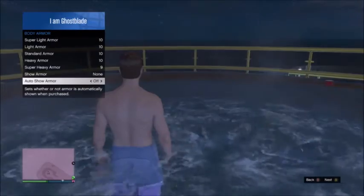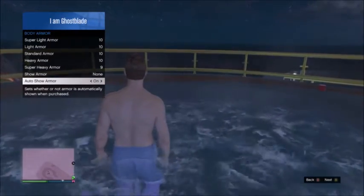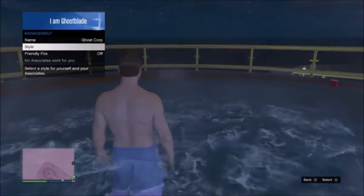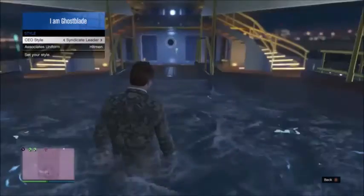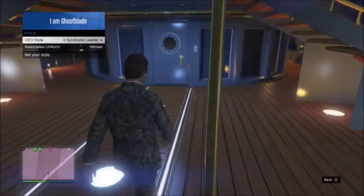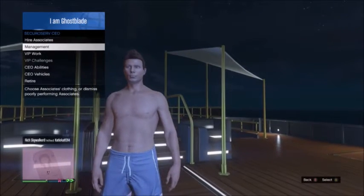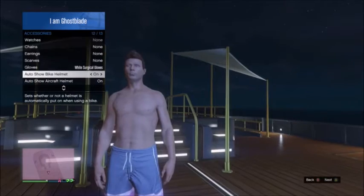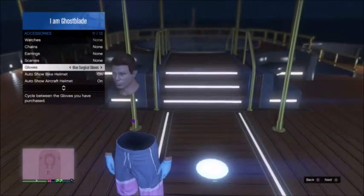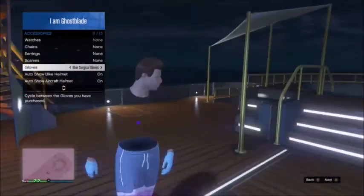Then go into SecuroServ CEO at the end of your interaction menu, go to management, then style, and change your style one to the left so you are wearing the syndicate leader outfit. Once wearing the syndicate leader outfit, walk out of the yacht tub, down the stairs, and change the outfit back to none. If done correctly, you should be wearing the swimwear. Go back into inventory, then accessories, and move your gloves one more to the left — you should be hovering over the blue surgical gloves, and you should now have an invisible torso and invisible arms after patch 1.34.